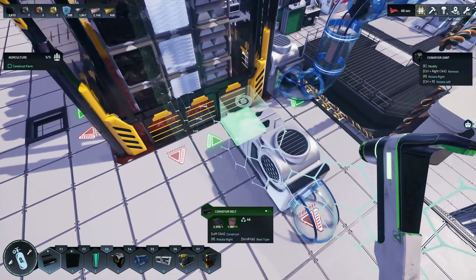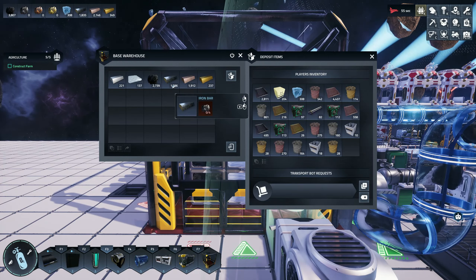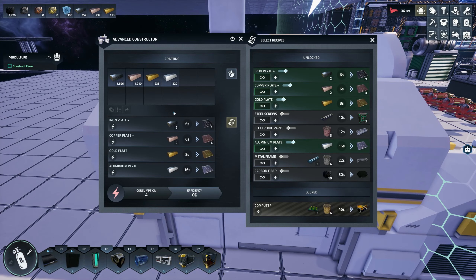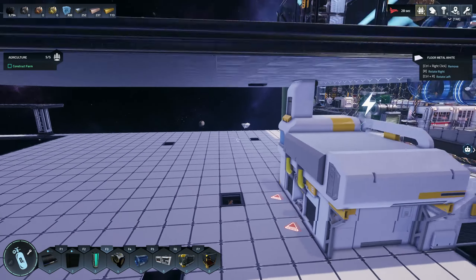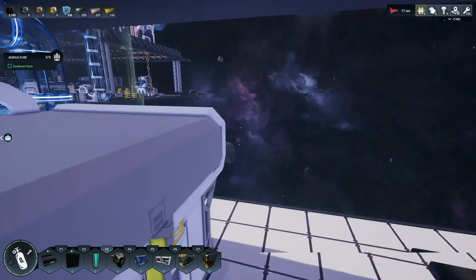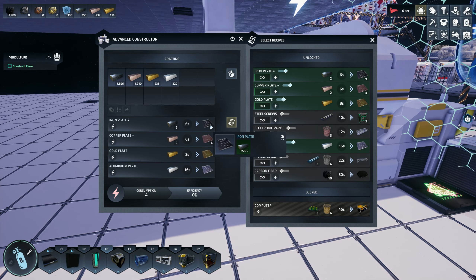Let's get the belt going. I'd really like to get the advanced belts but we'll figure that out later. That filter is going to filter out all these bars and get rid of them. Let's help this thing along — perfect. We've got all our bars in here, those are going to make plates. Now I want to output plates somewhere.